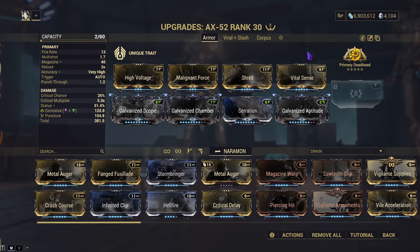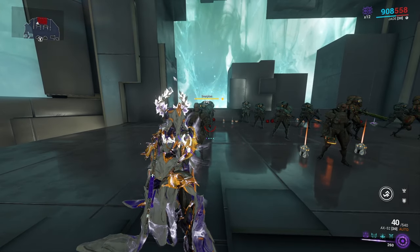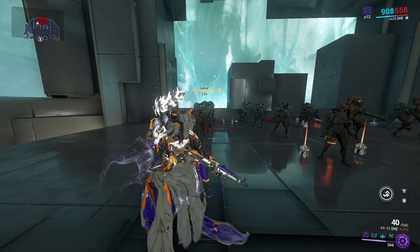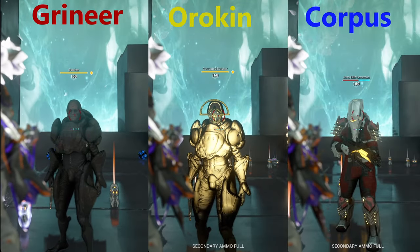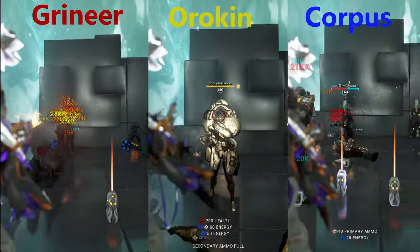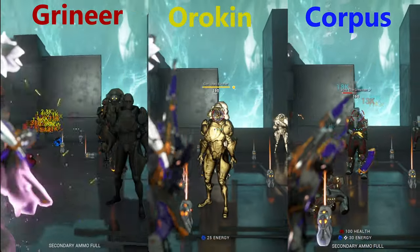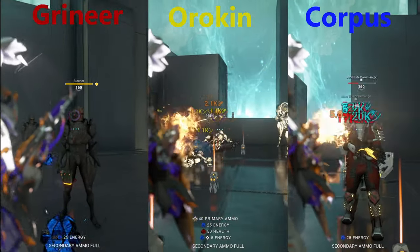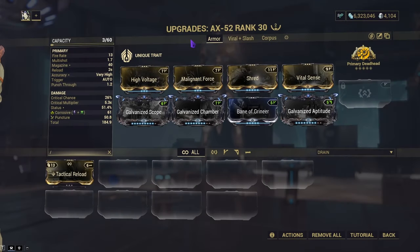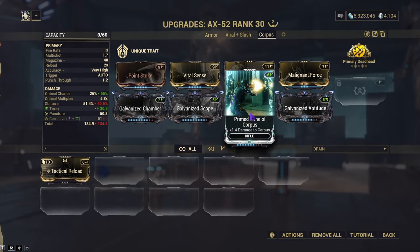Now let's go see how it fares against each individual faction. First up will be the armored one, going in order that I showed it, and there will be no priming during the show test — that will be during steel path. After the three builds, a slight change I made: the armored one now has Bane of Grineer, and the corpus one now has Primed Bane of Corpus.